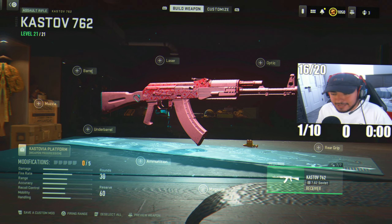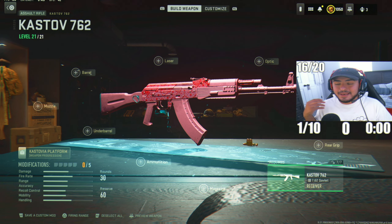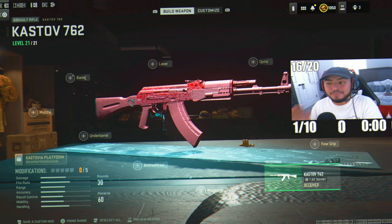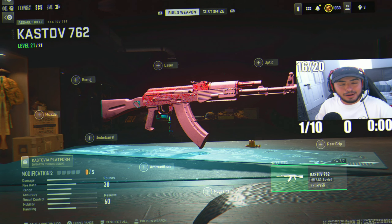Coming in with the second loadout, we've got the Kastov 762. I feel like this AR is literally destroying enemies in league play of Warzone 2 right now. This is a must-use assault rifle for anyone who wants quick, easy gun engagement kills. It might not be the most accurate, but it has the best damage range.